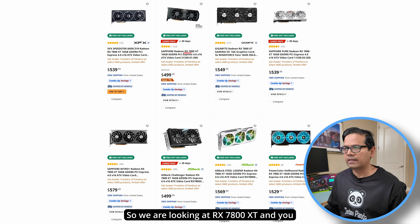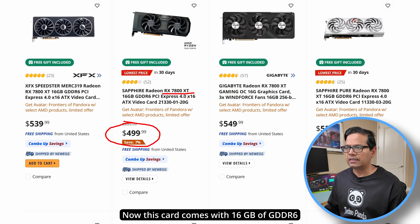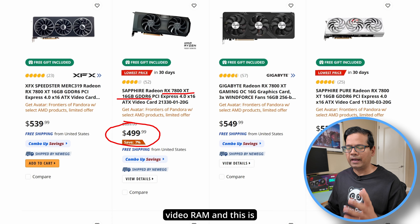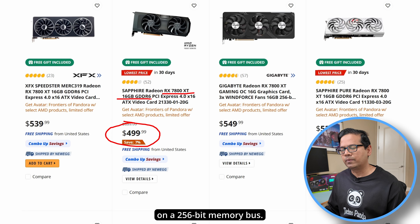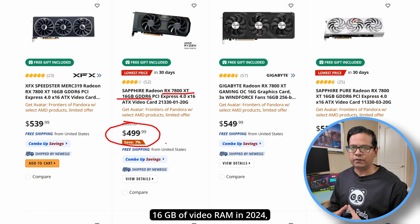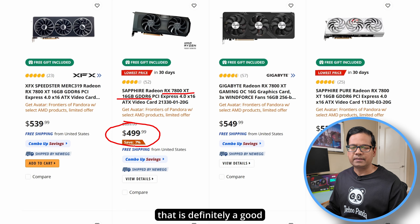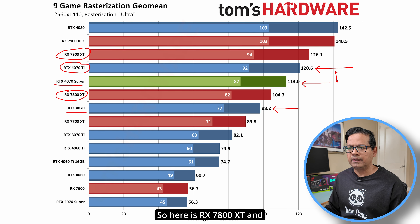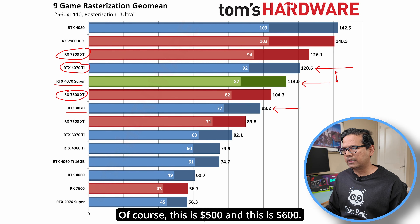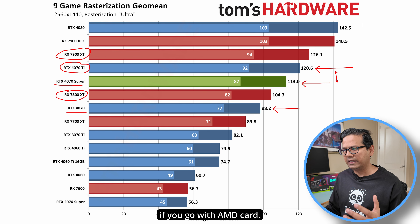The RX 7800 XT is available for under $500, and it comes with 16GB of GDDR6 on a 256-bit memory bus — 16GB of VRAM in 2024 sounds much more reasonable, especially at $500. However, looking at the rasterization benchmark, the RX 7800 XT does fall behind the 4070 Super, which makes sense given the $100 price difference.